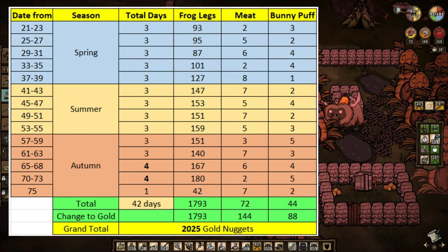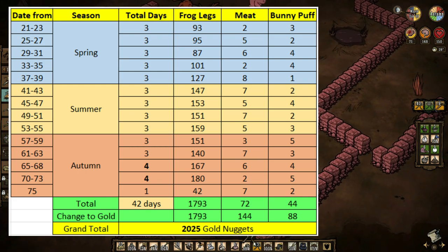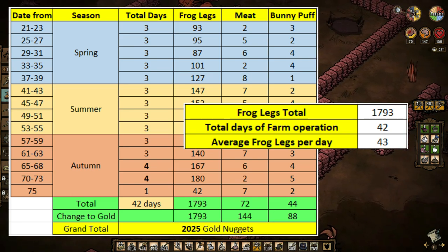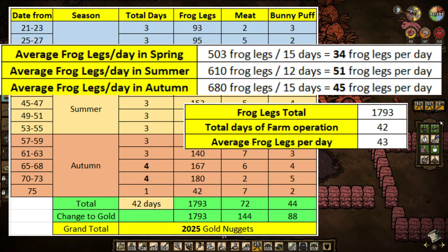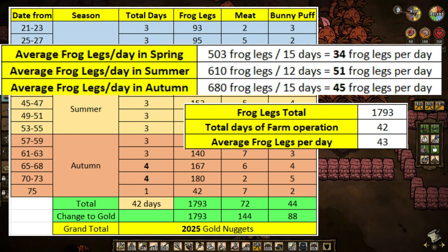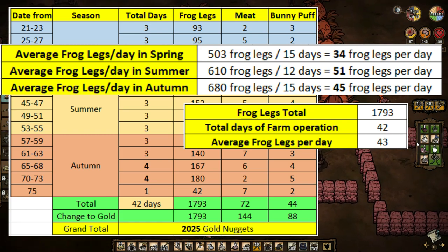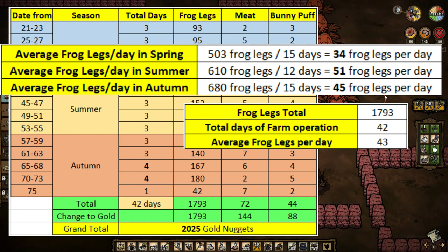This is the total amount of frog legs, meat, and bunny puff that I got — almost 1800 frog legs from 42 days in total. I understand that we won't be spending the whole time only managing this farm as there are a lot of other things to do. However, if you have a friend who likes to take care of the base — cooking, farming, or managing resources — this farm can be a very rewarding addition as it only needs a one-time setup to keep running. Even a simple farm of 3 ponds and 3 rabbit hutches can provide a steady income of food and resources enough for 2 to 3 players' daily needs.